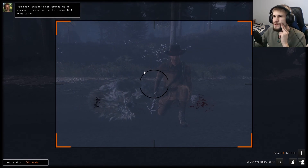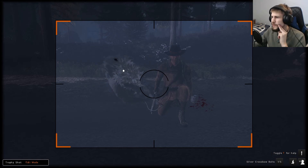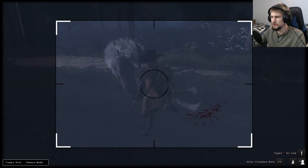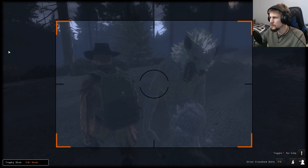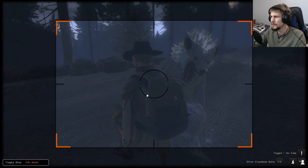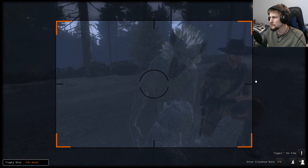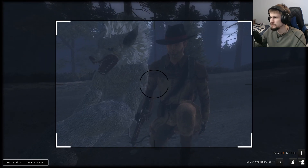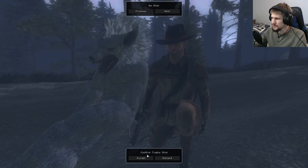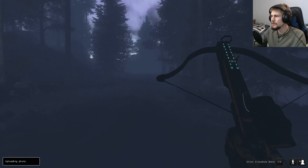You know, that burglar reminds me of someone. Excuse me, we have some DNA tests to run. If these are truly werewolves... oh, he's posing for us. Okay, now we actually have a pretty good look at him. It almost seems like, depending on the angle, it gets really washed out for the visuals. So how much are you for? 55 as well.